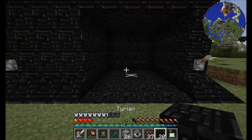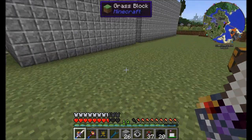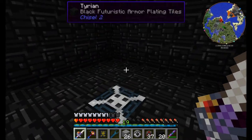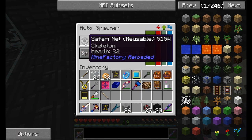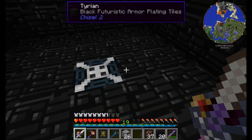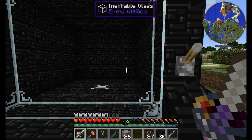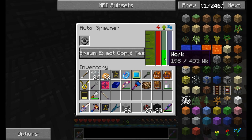Let me get a little bit of dark glass — actually I'd like it to be the walkthrough kind, so I'll get another bunch of ineffable glass. Let's give this thing a try. I'll be automating this, but I should be able to flip the lever. We'll put the safari net in there — this has a wither skeleton inside. The only thing to note is that you need to set spawn exact copy to yes, because it's a special kind of skeleton — that's why we want to spawn the exact copy, aka a wither skeleton.